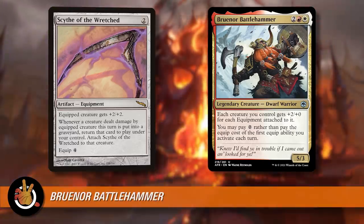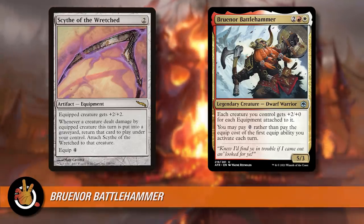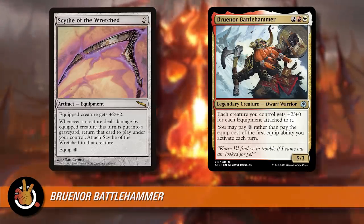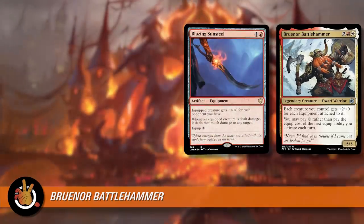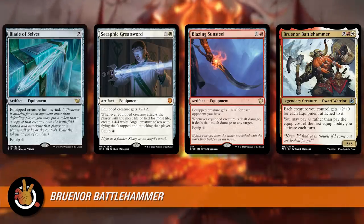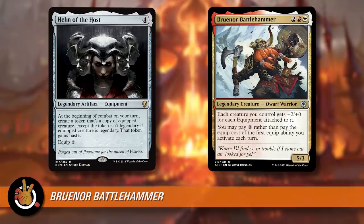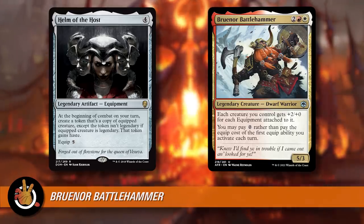Scythe of the Wretched is two mana for two equip — it gives equipped creature plus two plus two, but whenever a creature dealt damage by the equipped creature this turn is put in a graveyard, return that card to play under your control. So it makes it really hard for them to block. You attach the Scythe to the creature that got brought back. There are also cards like Blazing Sunsteel, Seraphic Greatsword, and Blade of Selves — which has a high equip cost but it doesn't work on Bruenor because Myriad makes legendary creature tokens. Helm of the Host makes copies, and then things are plus four plus zero per additional copy — and you can equip two things for free per turn. Helm of the Host, congratulations, we broke it. But I just don't know that this card gives enough new stuff to make it super exciting.